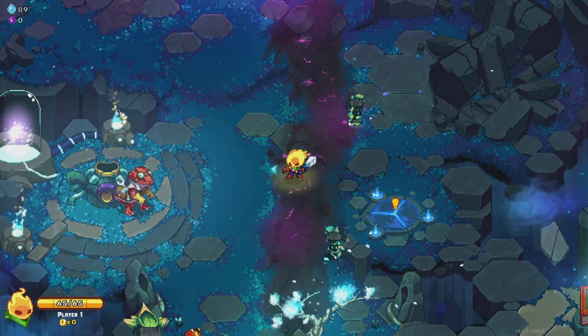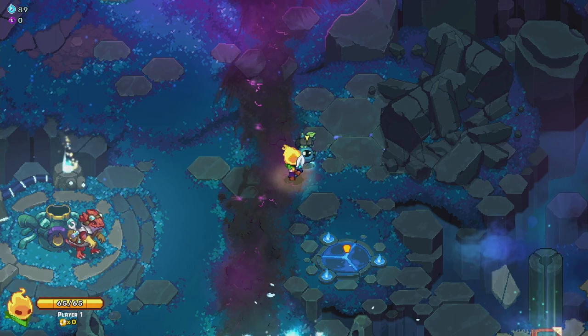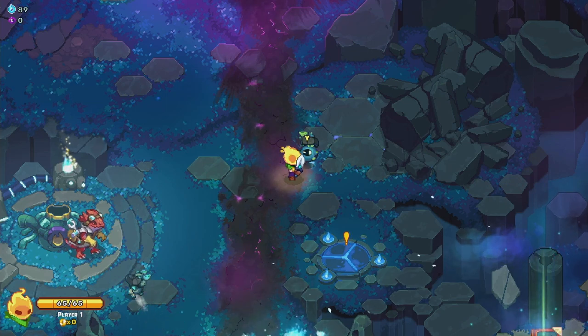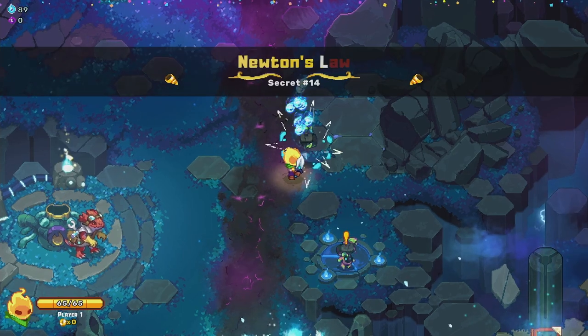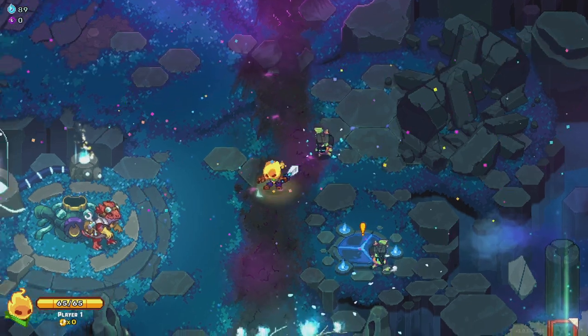Secret 14 is another one you can accomplish in the main hub. All you have to do is go over to one of the stewards and hit your action button on them — for me on controller it's the RB button. You have to hit that a few times to charge them up. And there we have it — Newton's Law is complete.